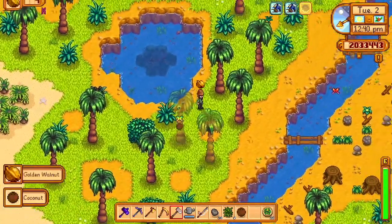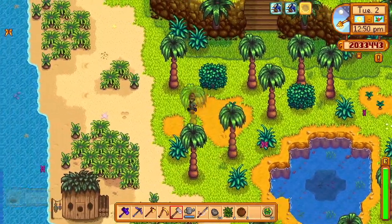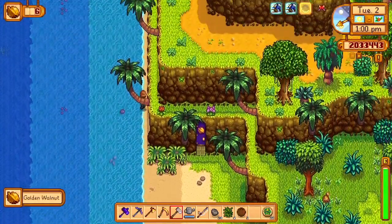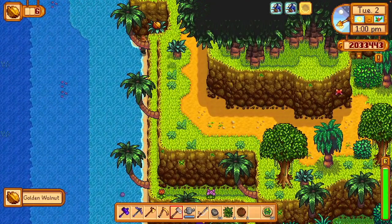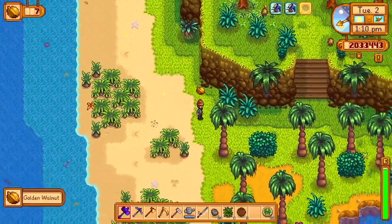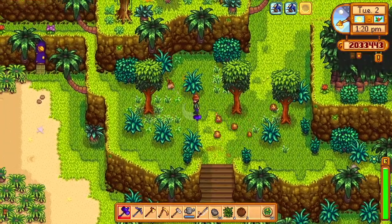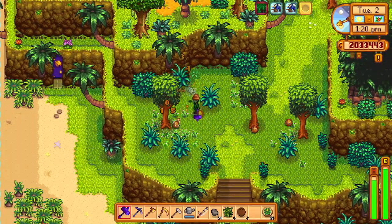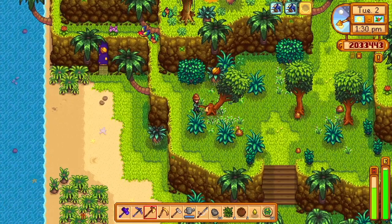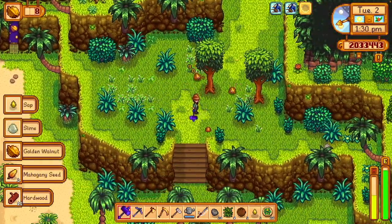Today is a lot more walnut hunting — either chasing them down, or I'll probably do some fishing and volcano runs to get more of them, as well as volcano runs to upgrade our weapons. I think these tiger slimes up here drop a couple different walnuts separate from the ones inside the mines, though I'm not entirely sure — I know they can drop them.